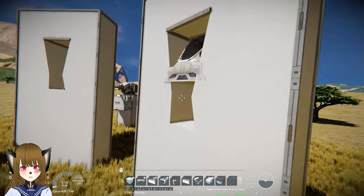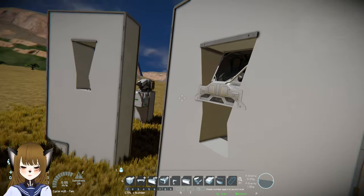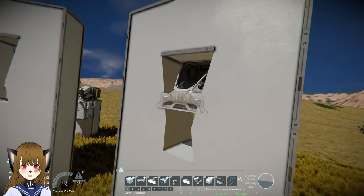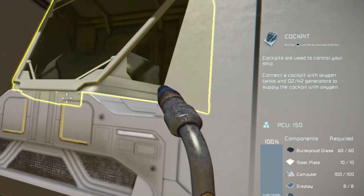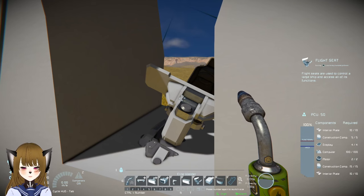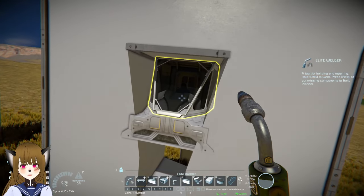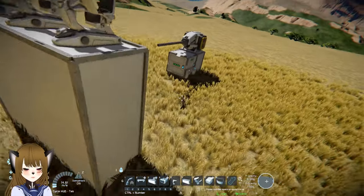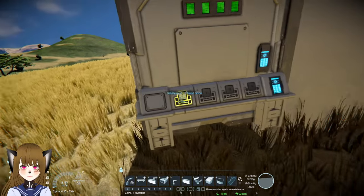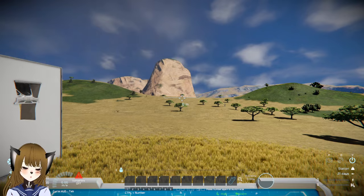Now, this might make you assume that the cockpit is objectively better for combat situations compared to control seats. But you also need to consider that a cockpit in Space Engineers costs 150 PCU, and most control seats only cost 50 PCU. So for a single enclosed cockpit, you can have three control seats. So if one of them got detached by an enemy shot, you can quickly go to another one.